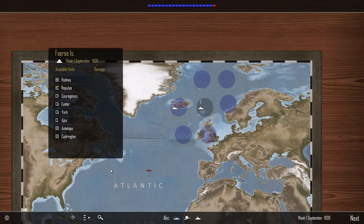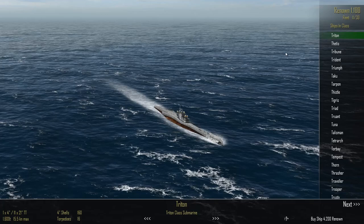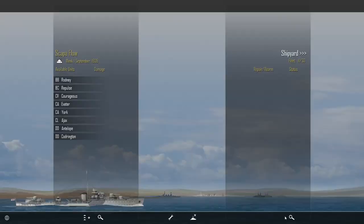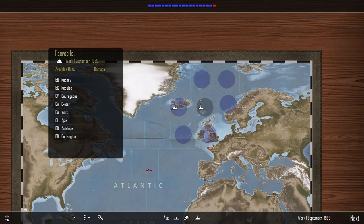I could sell a unit back but I'm not sure if I actually lose the renown. I can release ships from command but if I don't get my renown back I just lost a lot — not just a ship. I can't risk that, so we'll carry on. I need to think about where to position them.